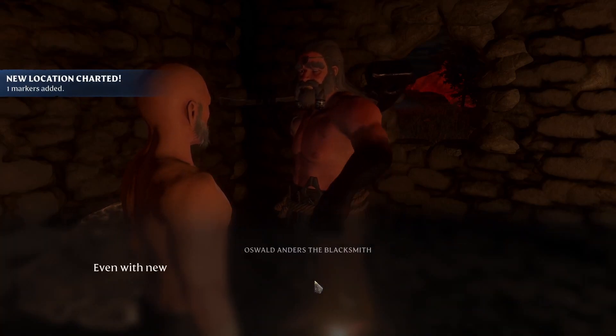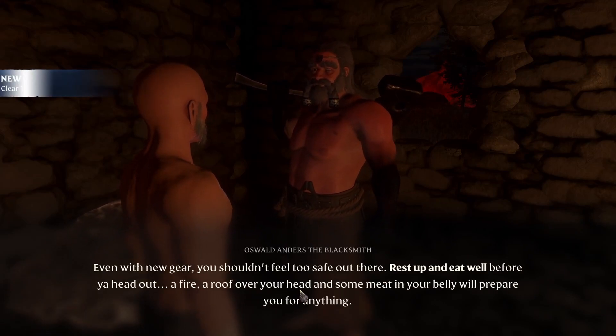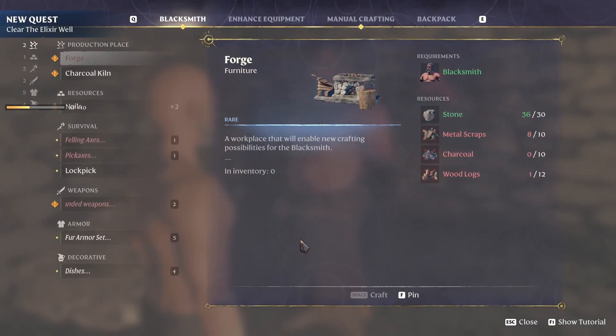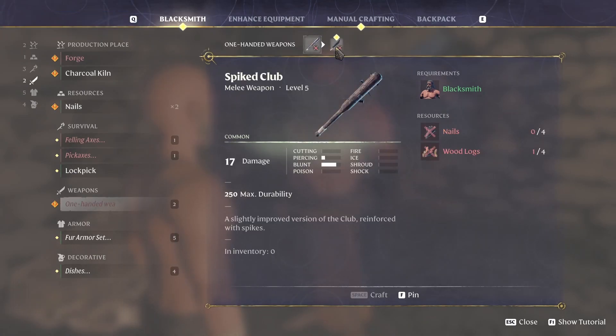Okay, well rested. Even with new gear you shouldn't feel too safe out there — rest up and eat well before you head out. A fire, a roof over your head, and some meat in your belly will prepare you for anything. We've learned that. What can we make with you? We have to make a forge. I'm assuming charcoal is just burning some wood logs. Yep, we make a charcoal kiln, and we can make some nails, lockpicks, one-handed weapons.